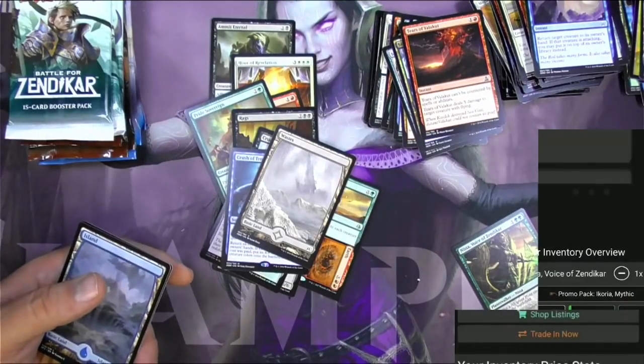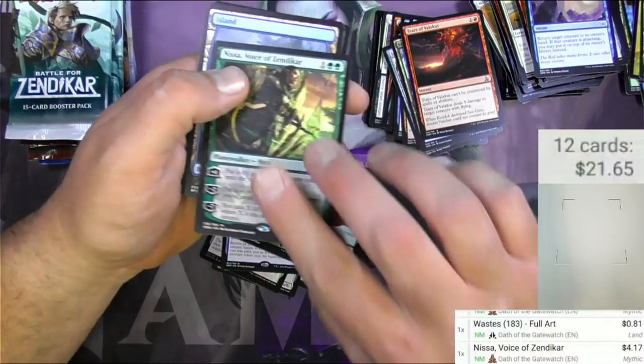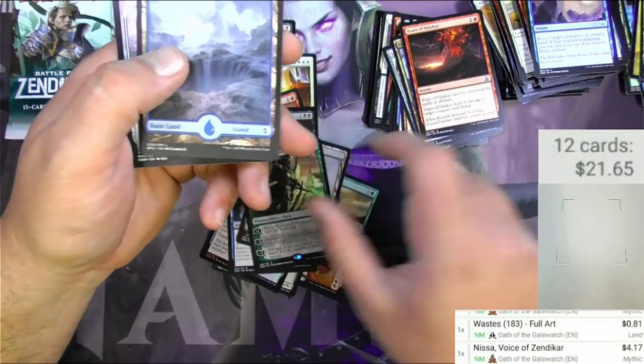Five dollars and 87 cents, promo pack, and four bucks for Nissa. Cool planeswalker — she does some stuff with plants, gaining life, and putting counters on things.